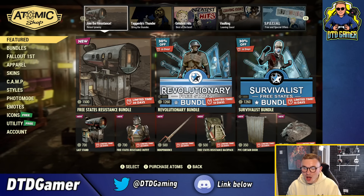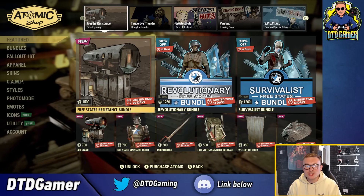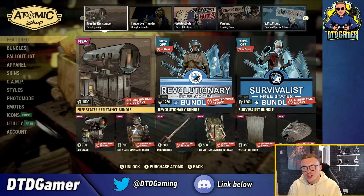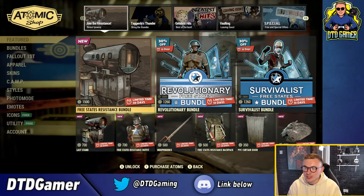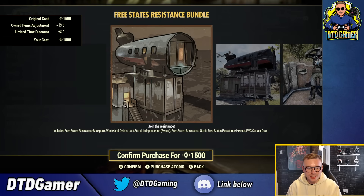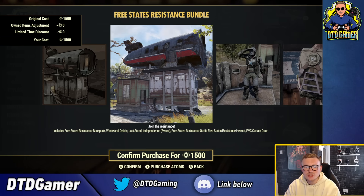There is a lot of new stuff. We've got a new Free States Resistance Bundle which is 1500 atoms - and I currently have 1468 atoms, which is extremely inconvenient. The bundle includes the Free States Resistance backpack, the Wasteland Debris, and the Last Stand, which I think is a prefab mentioned in the patch notes.